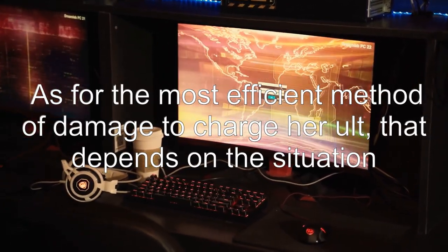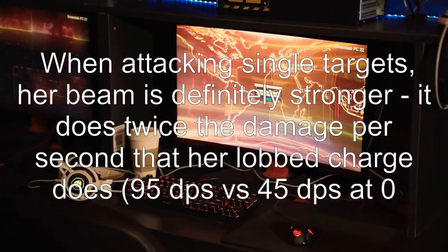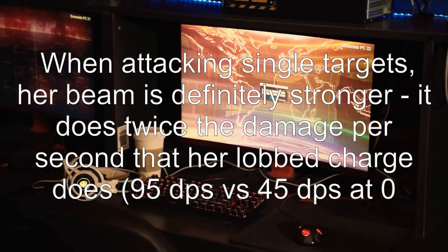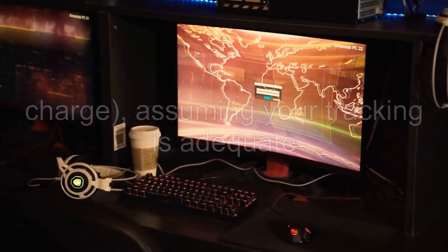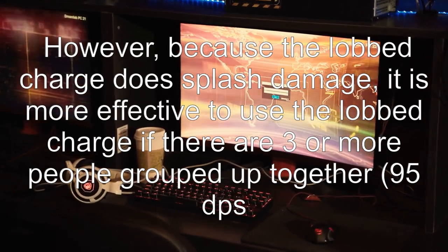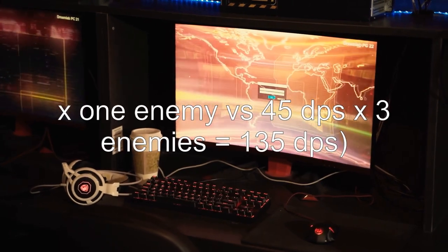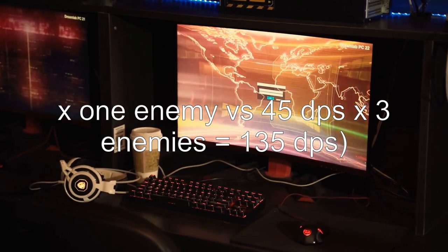As for the most efficient method of damage to charge her ult, that depends on the situation. When attacking single targets, her beam is definitely stronger — it does twice the damage per second that her lobbed charge does: 95 DPS vs 45 DPS at zero charge, assuming your tracking is adequate. However, because the lobbed charge does splash damage, it is more effective to use the lobbed charge if there are three or more people grouped up together: 95 DPS x1 enemy vs 45 DPS x3 enemies equals 135 DPS.